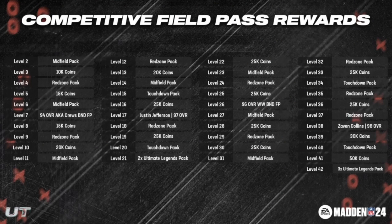Here are your full Competitive Field Pass rewards: Level 17 you get Justin Jefferson, level 21 you get two Ultimate Legends packs, level 26 a 96 overall weekly wild cards count bound fantasy pack, level 38 Zavin Collins, and level 42 three Ultimate Legends packs.